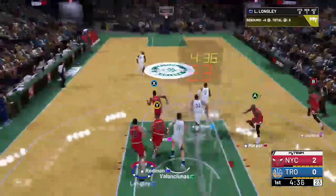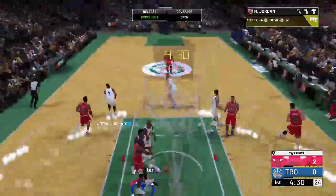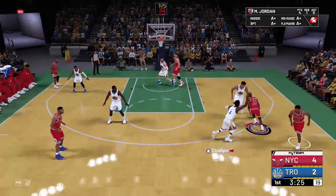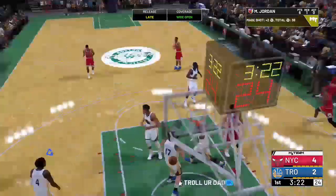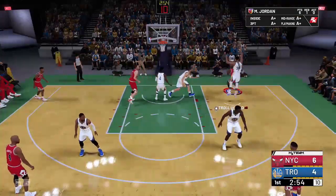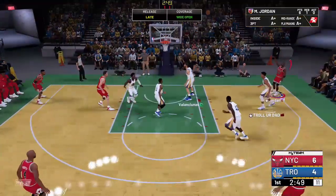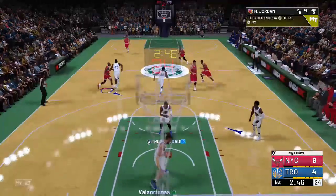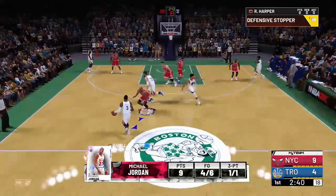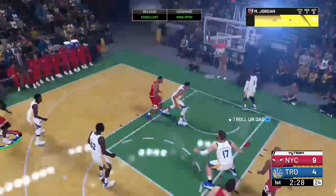Good defense by Mike. Running the break, getting out in transition, driving layup — it's green! Fade away pull-up — that mid-range is deadly, it's a fadeaway. He fades to the corner. Wide open back to the corner — Jordan pull-up, he knocks in the corner three! Michael Jordan, let's go! Harper with good defense. Jordan transition pull-up — green!